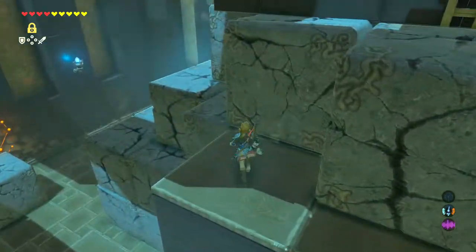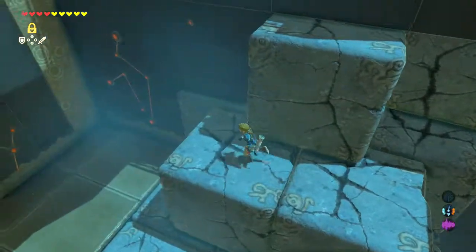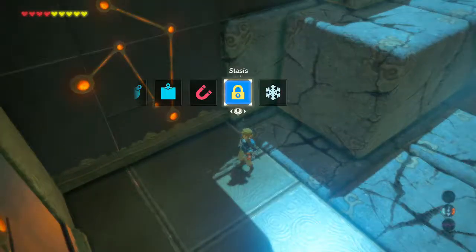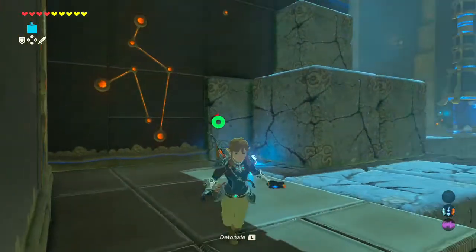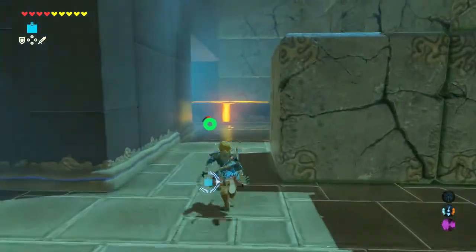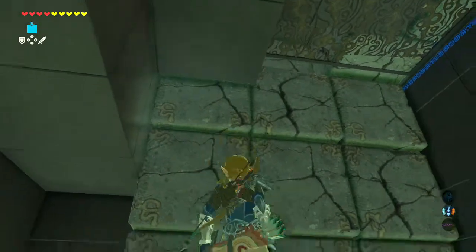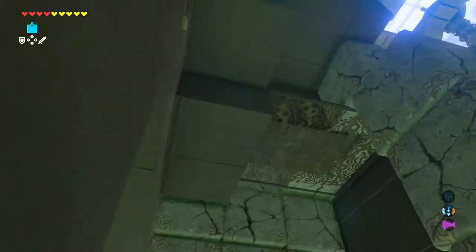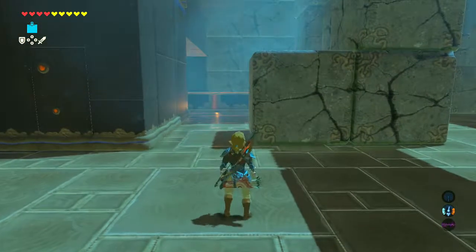I need to get up there. Oh, there's something hidden in the wall. There was a drop off. How am I supposed to do this here? Now I know.